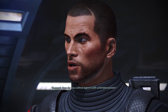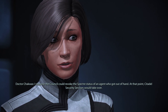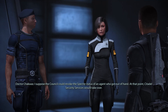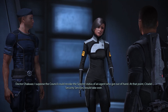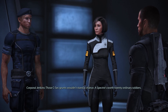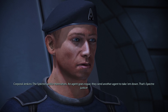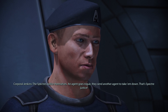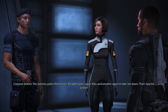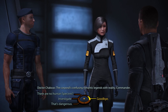How do you control agents with unlimited power? I suppose the Council could revoke the Spectre status of an agent who got out of hand. At that point, Citadel Security Services would take over. Those C-Sec grunts wouldn't stand a chance — the Spectre's worth 20 ordinary soldiers. The Spectres police themselves. An agent goes rogue, they send another agent to take him down. That's Spectre justice. The corporal's confusing romantic legends with reality, Commander.